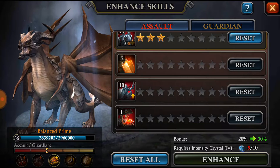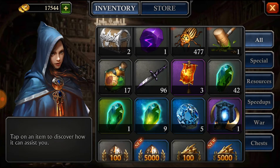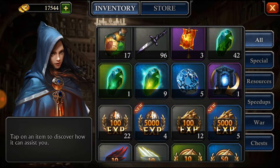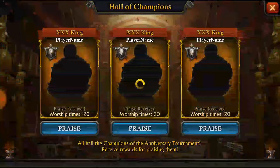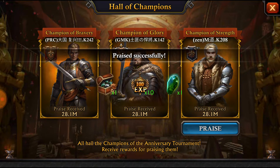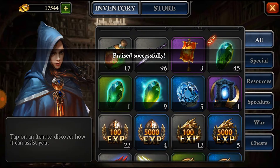For the Enhancement Smith, you use intensity crystals. You can get the level one crystals pretty easily — there's a statue you can click on and praise people, and it gives you three level one crystals for free. Some people might not know about that.